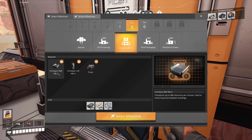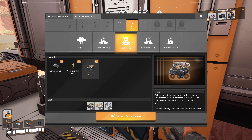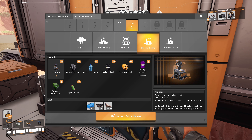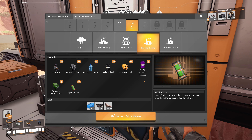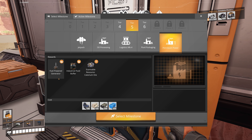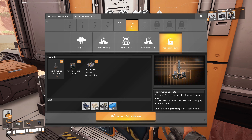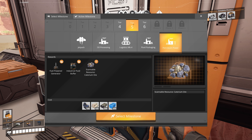Logistics MK4 belts - 480 resources per minute. That's super fast. And they got a truck - picks up and delivers resources at the truck station. It's just like the tractors but it holds double the slots. Very cool. Fluid packaging - looks like we got a packager and we can put stuff in there, like barrels. Petroleum power - fuel power generator, industrial fluid buffer. Water and caterium ore, we already have that. Scannable resource - maybe that's for the item scanner. We got a new fuel power generator. We're going to want to do that.